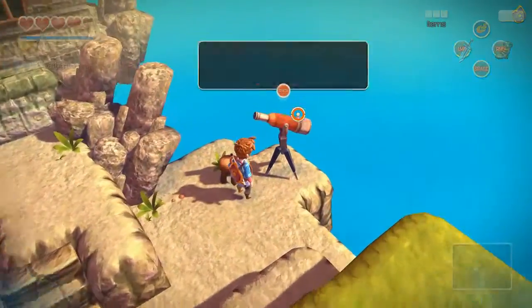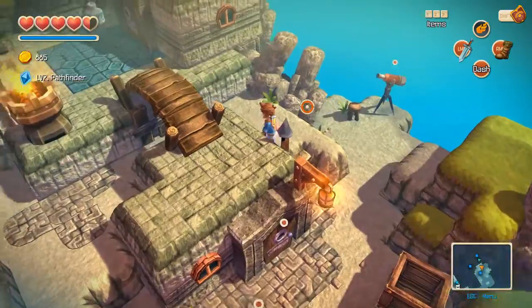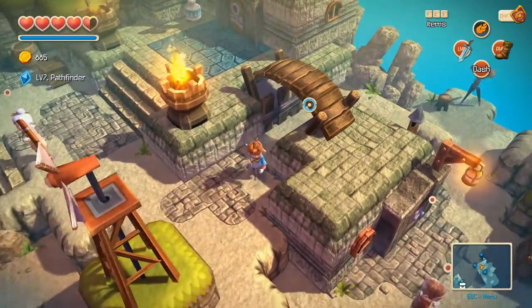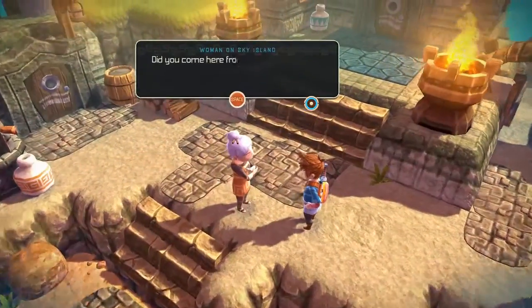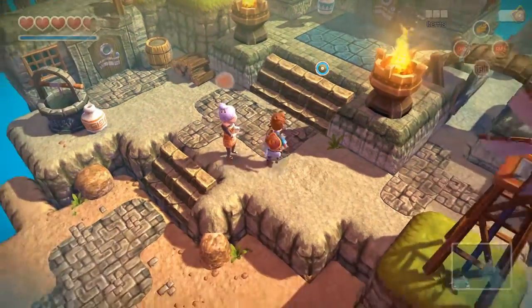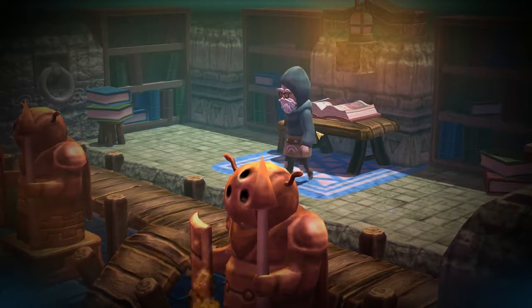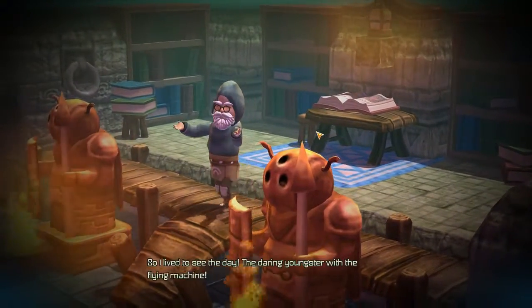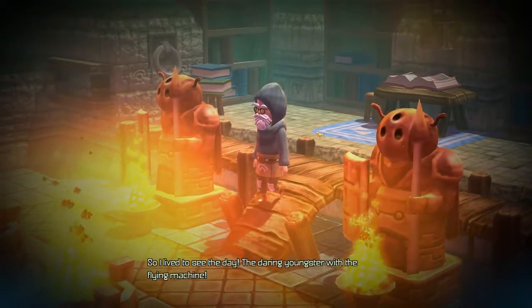Oh, there's another little island - what a menacing looking old fortress. We went to old fortress already and got the ice spell from there. Oh, there's a whole town! What does this lady say? 'Did you come here from the land beneath? You should see Grandmaster Ludwig - he is in Grandmaster's study.' Where's that? Is it here? Oh, it is. Hello. Oh, is there a prophecy about me?